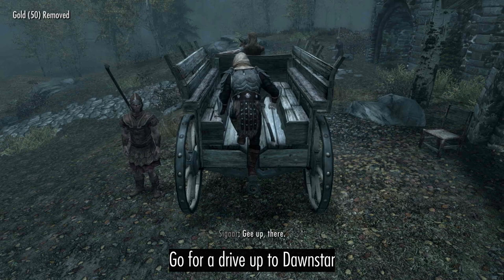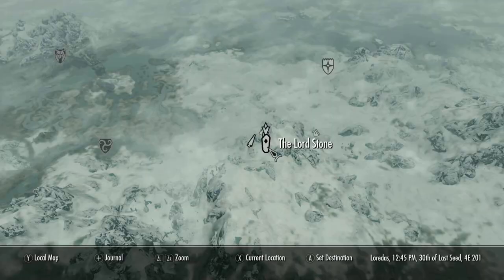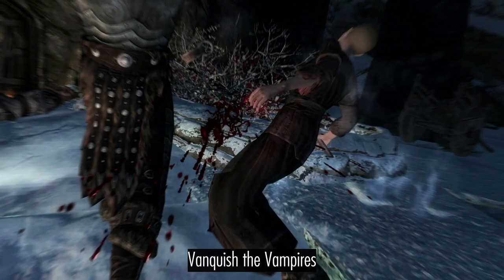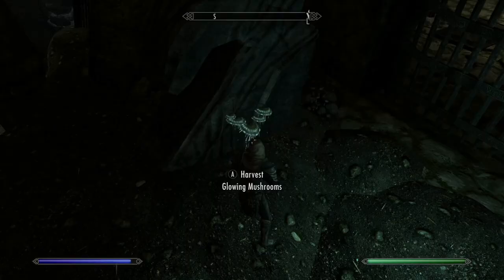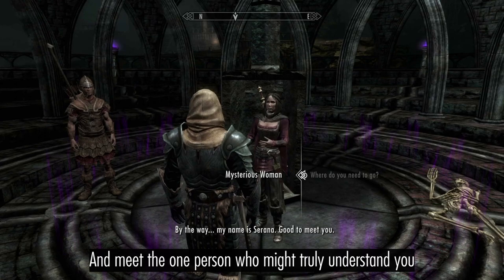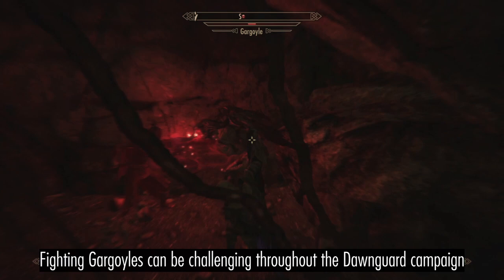Drive up to Dawnstar, then head south and activate the Lord Stone. Delve into Dimhollow Crypt, and grab Tolund's Gauntlets and Boots. Vanquish the Vampires, harvest some Glowing Mushrooms, and meet the one person who might truly understand you. Fighting Gargoyles can be a bit of a challenge, so try and separate one from the pack.